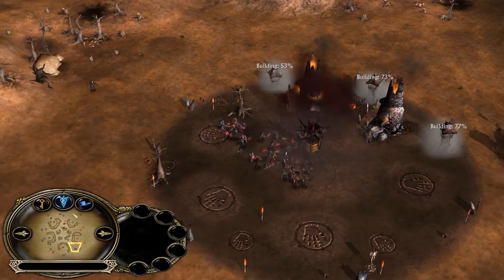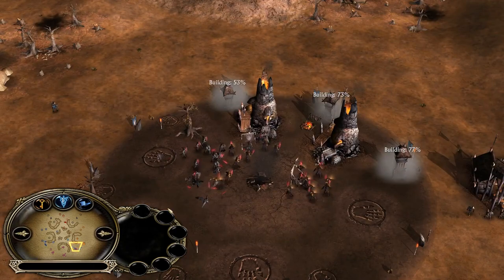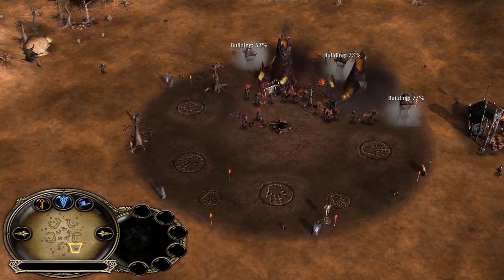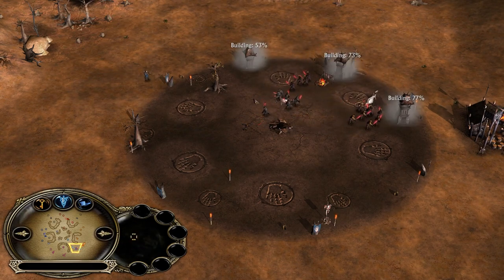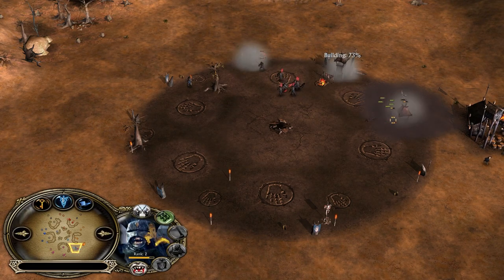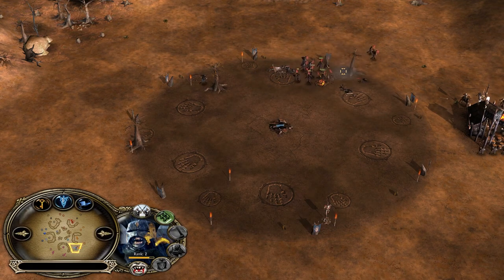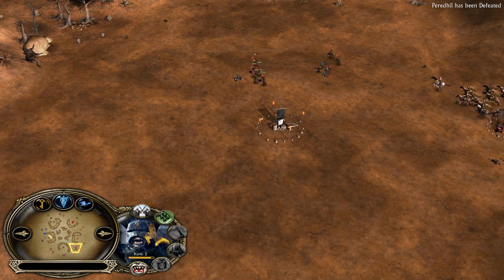Isengard has no outpost under his control, and if he loses the last building he will be the first one to get defeated. Perethil is going to be defeated first — he was trying to defend very hard, but too little too late. The power of Isengard boys, the power of the Uruk push — no soldier, no peasant, no orc warrior can do that. Only Uruk-hai can do that.